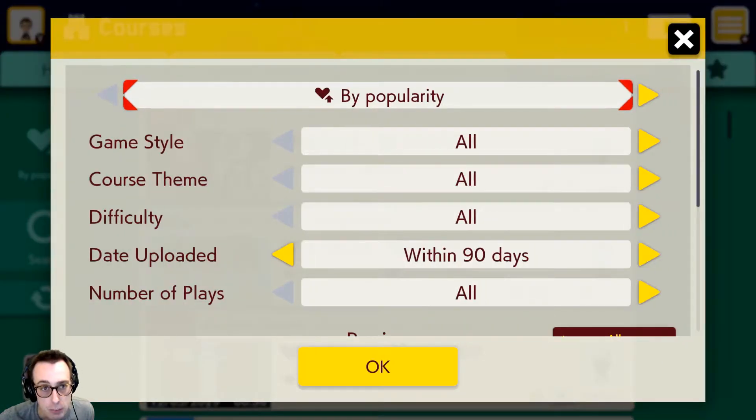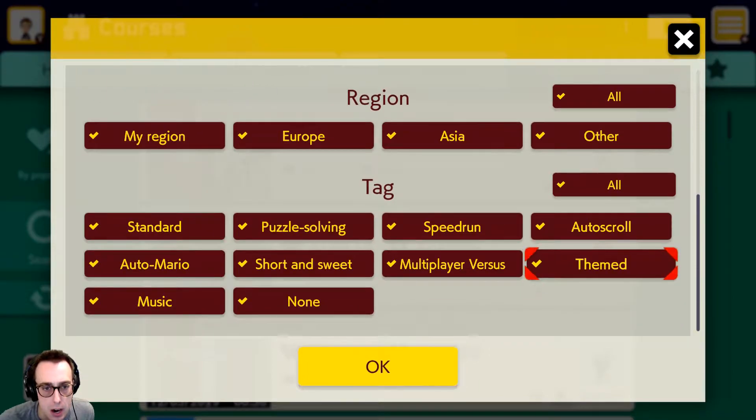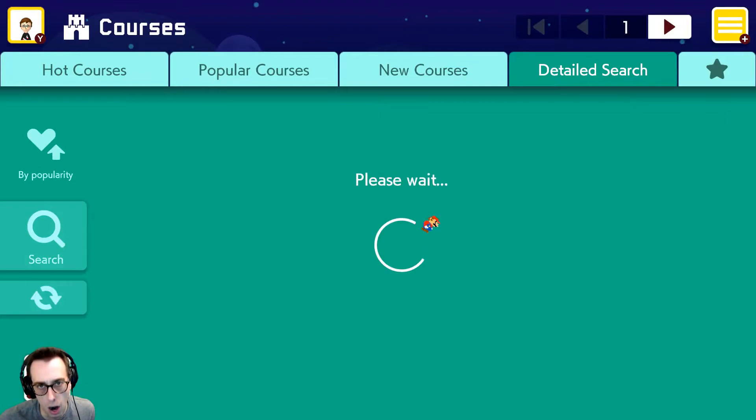So we're going into the search, leaving everything as is, and we've got puzzle solving selected. Let's get rid of all the other tags.